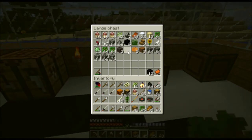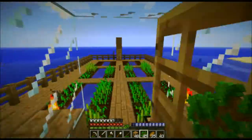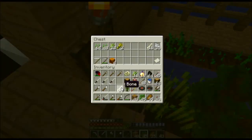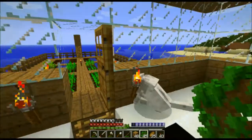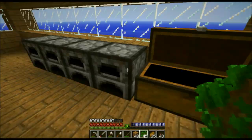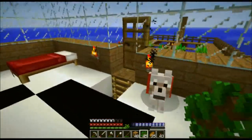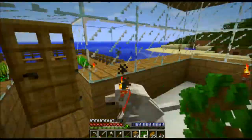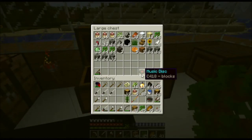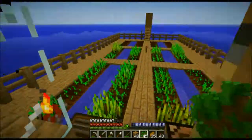We're going to use up nearly all these saplings to get some more saplings. We need to put the pumpkins away so we can remember to start building a pumpkin farm. I think I know how to make music boxes - you make a square out of wooden planks and put a single diamond in the middle. We'll stash that music disc and come back to it later. Sugarcane goes in the outside crate.